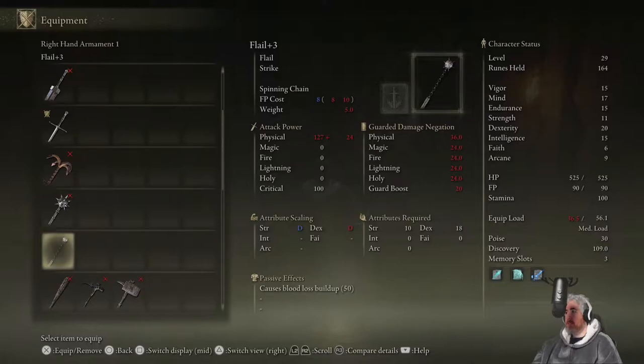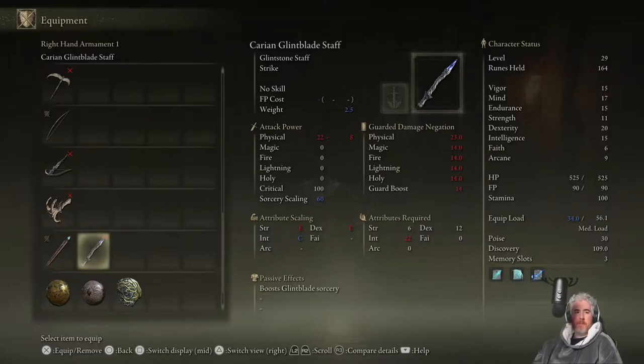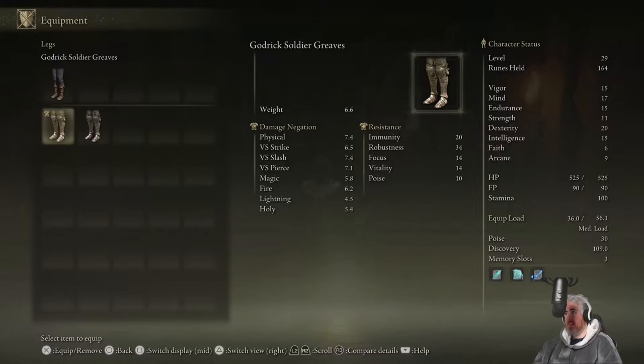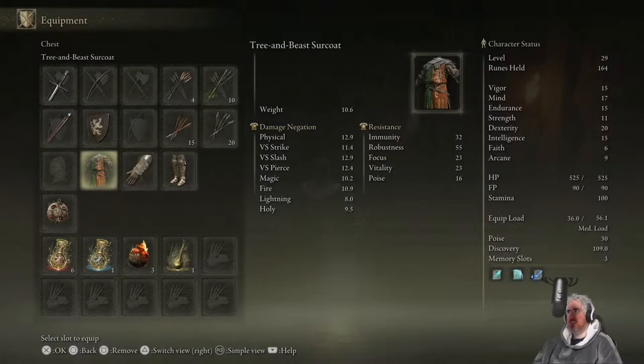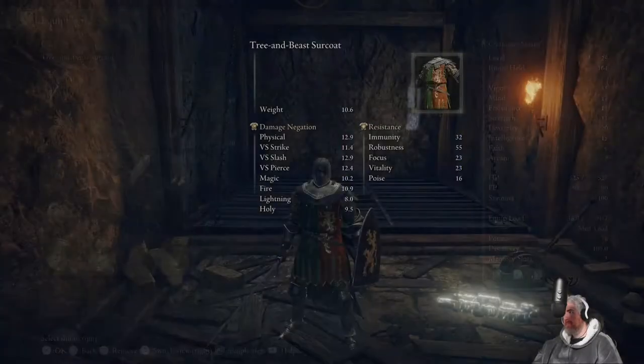I've put some points into the flail for enemies that are resistant to piercing attacks — the guys in the mine that have rock for skin, so the estoc just bounces off them. This armor is most of the reason why we're not able to equip any other armor, because it's so heavy. But I haven't found anything to replace it. Anyway, let's move into Castle Morn.